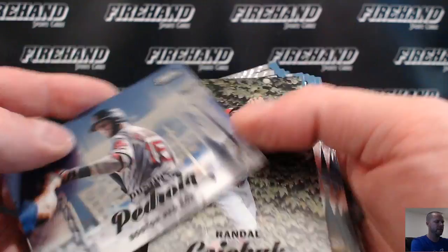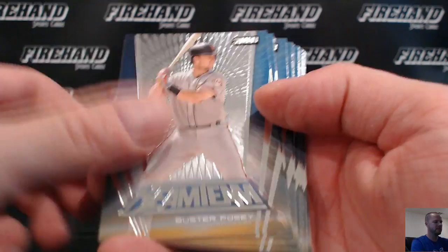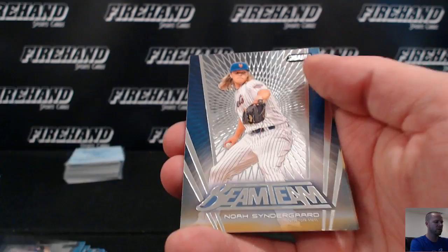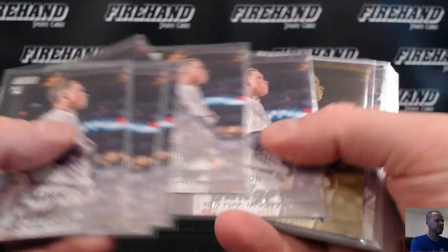Bean teams, one per box: Posey, Verlander, Cano, Freeman, Trout, Swanson, Sanchez, Seager, Correa, Machado, Harper, Benintendi, Altuve, Rizzo, Kershaw, Syndergaard — and a gold Kershaw. Aaron Judge — watch, six regular base. Then we got the one per case gold refractor — whatever they called it, it's a gold refractor, Aaron Judge. Gold refractor — that's the big money card. Congrats to Rack on that.